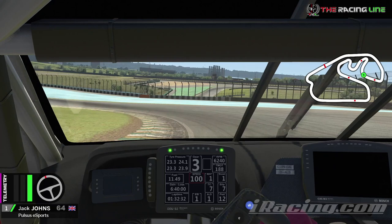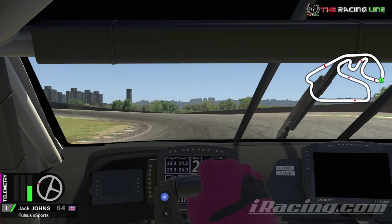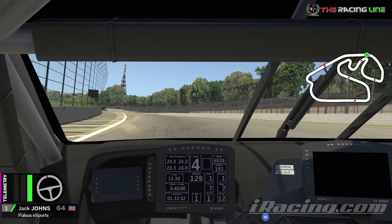Feather the throttle down this hill — you don't want to lose the back end, it's not quite flat on heavy fuel. The final braking zone is just as this curb ends, from 4th down into 2nd gear. Brake right off the circuit to open up this final corner and get the best possible exit, climbing up the hill through those gears. This is one of the main overtaking opportunities on the circuit, slipstreaming all the way down the run to turn one.